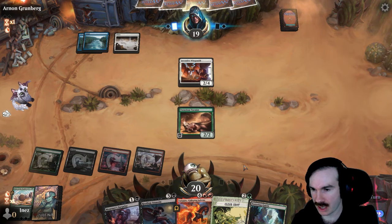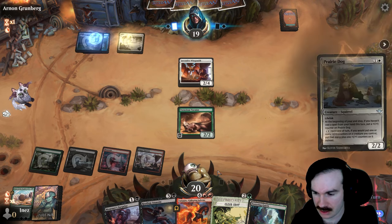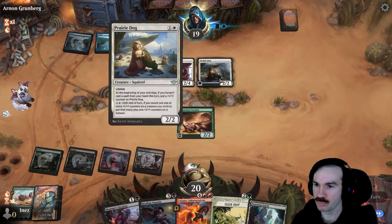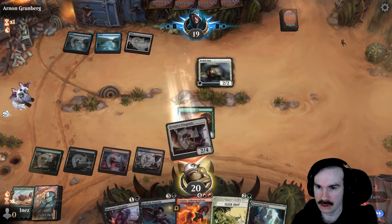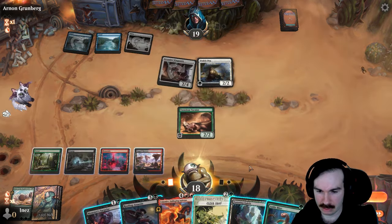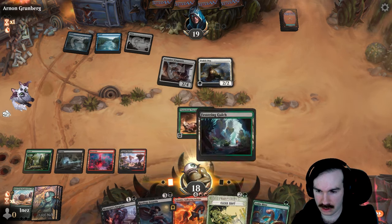I'm much more willing to attack with a Varmint when I can play Rooftop Assassin next turn. Fairy Dog: if you haven't cast a spell from your hand this turn, put a plus one, plus one counter on it — and if you would put one or more counters on a creature you control, put that many plus one, plus one counters. Wow, that's cool. Ankle Biter's cool but we're doing Assassin this turn — we'll just do the Gulch. I don't have double green yet, otherwise I could do Ankle Biter plus Clear Shot. We'll attack, they probably won't block. Pass, leave up Assassin.